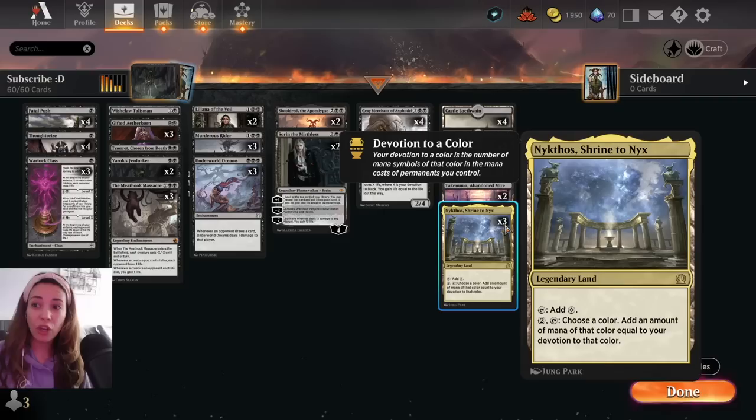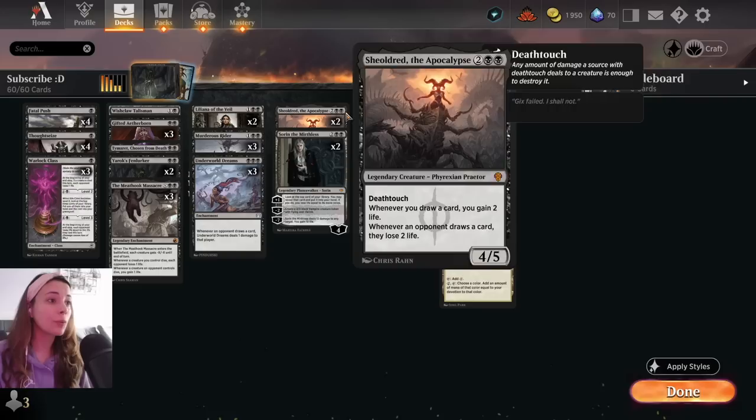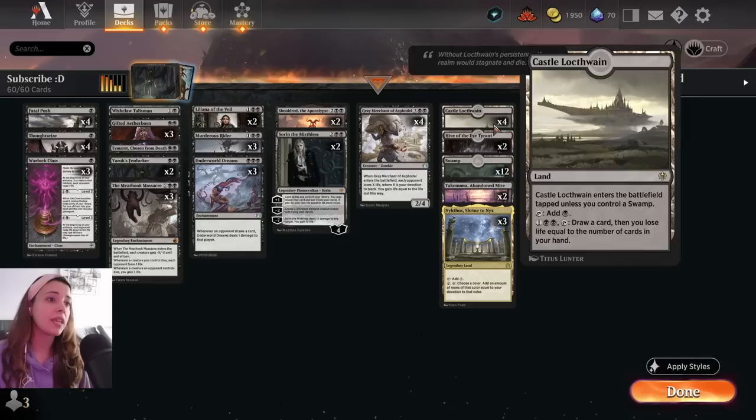So if you have at least three Devotion on the board, which is not that difficult, this already gives you three black mana, and it costs three. But if you have four, you get one free mana; if you have five, you get two free mana, and so on. Often this card gets you eight or nine mana, allowing you to play the Grey Merchant, or use Wishclaw Talisman to get the Grey Merchant and finish the game.